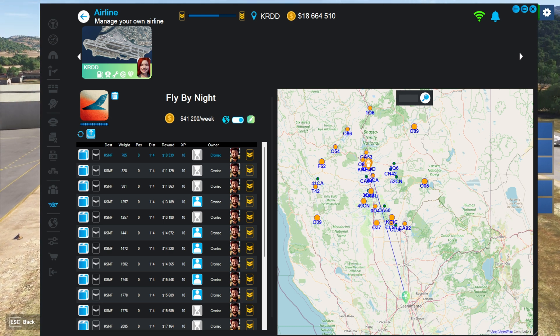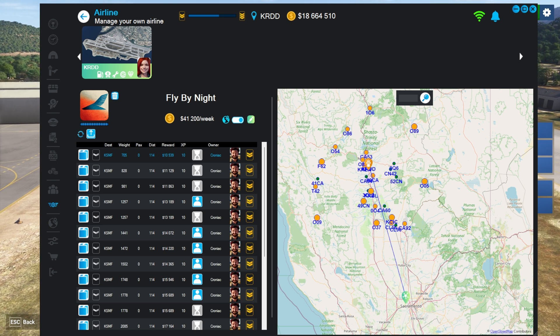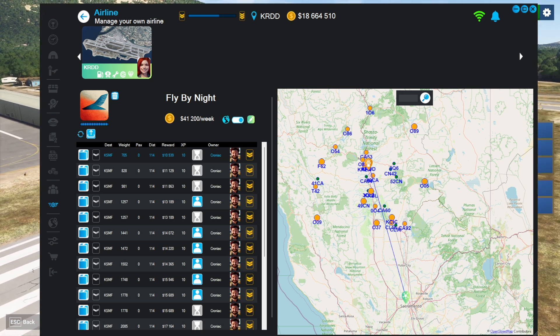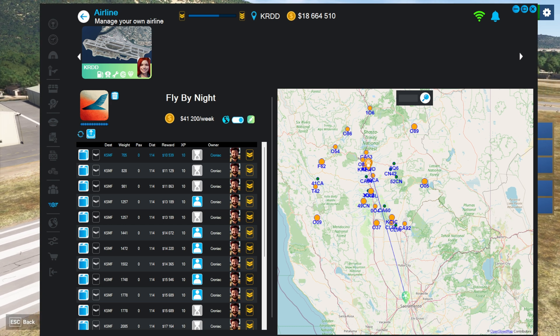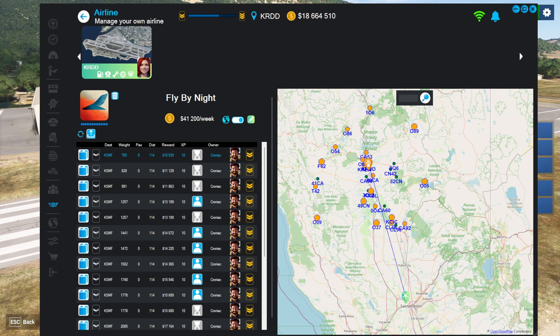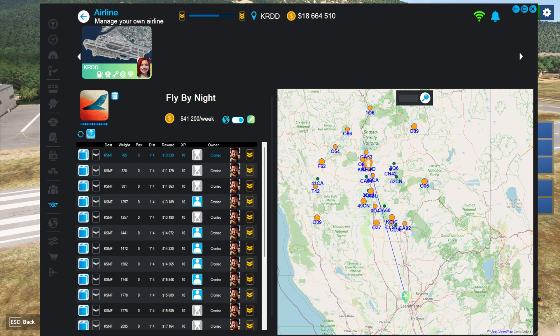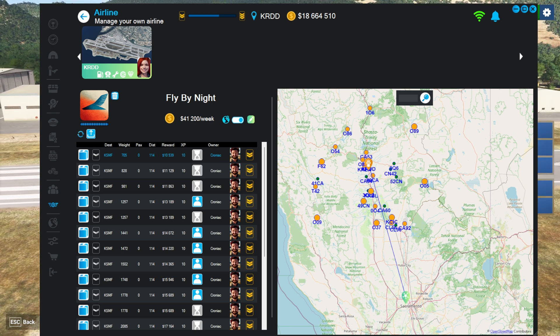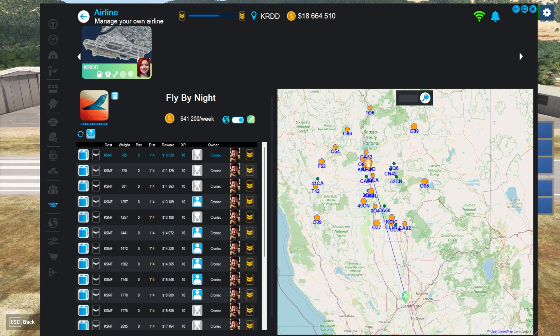Now let's look at what it looks like if you're not the person who owns the airline perk. This is actually a good opportunity to show something I think is a misunderstood feature of Neofly, which is employees. Employees are separate from your pilots. You may have the pilots perk — those are your AI pilots. Employees are actually you.